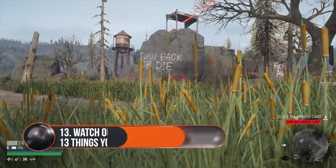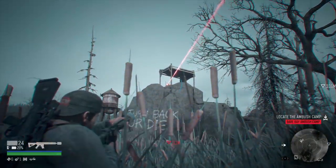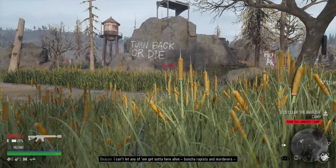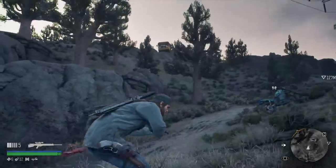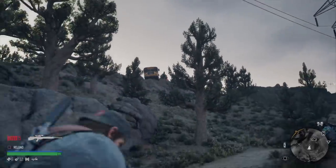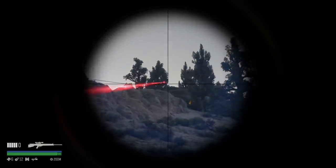Tip 13: Watch out for traps and snipers. In and around ambush camps are plenty of traps lying in wait, like bear traps, tripwires, and even snipers. Human enemies are just as dangerous as Freakers, so keep an eye out on the ground for floor-based traps as you can dismantle them with square before you set them off. Snipers are a huge giveaway with their red laser sight too, so you can take them down without a problem with a swift headshot.